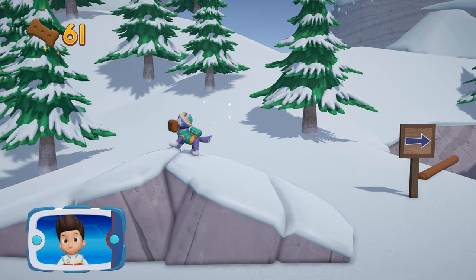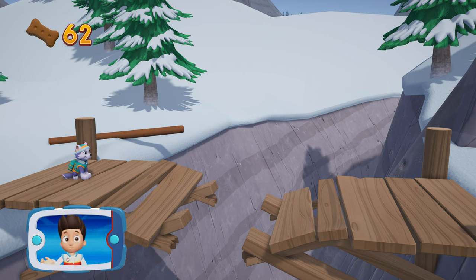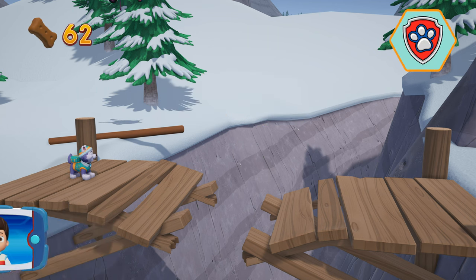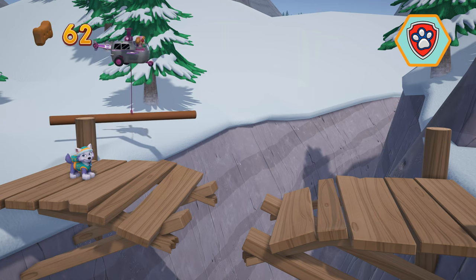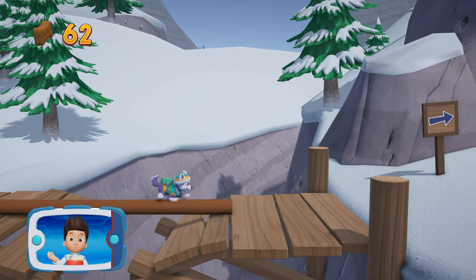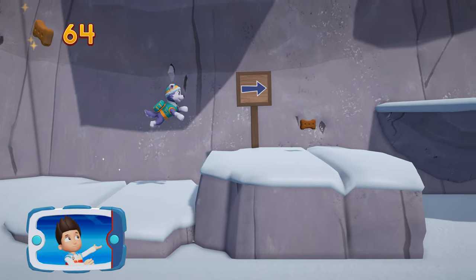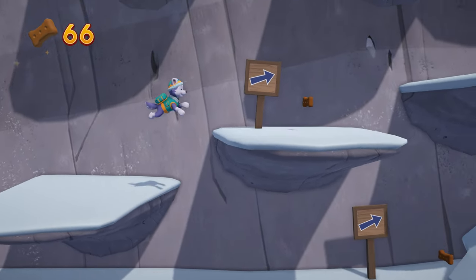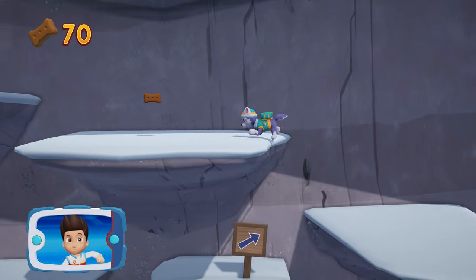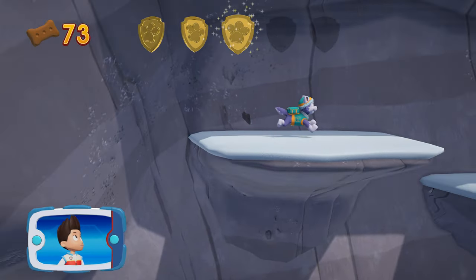Keep collecting pup treats whenever you find them. It looks too far for Everest to jump. We need Skye to lend us a paw. Choose the pup ability that will help you to keep moving. All right, now we can keep moving. There's a golden paw print close by. Mr. Porter and Alex need our help. Help Everest snowboard down the mountain to unlock the gate. You've got the golden paw print.